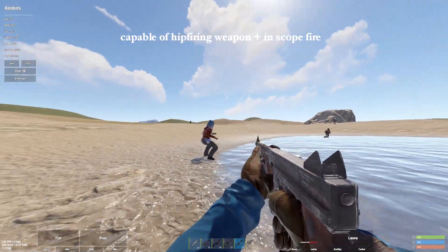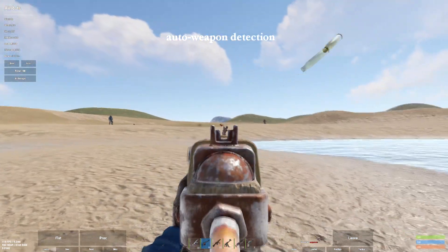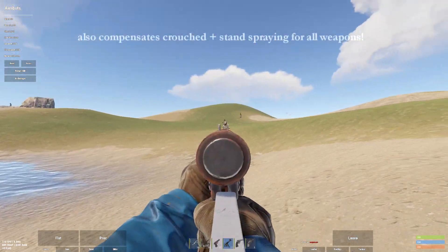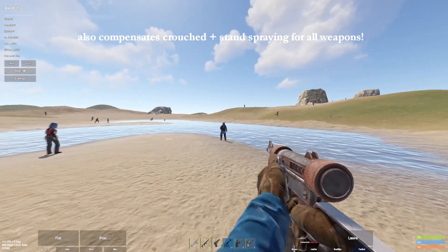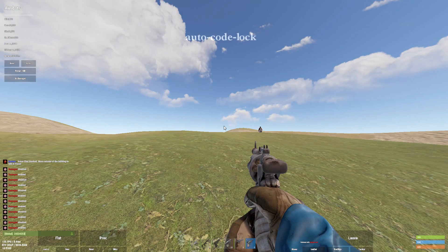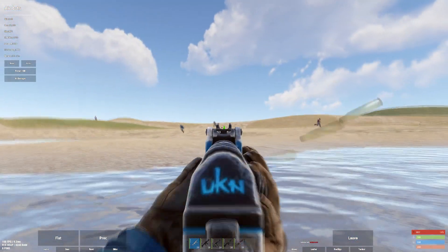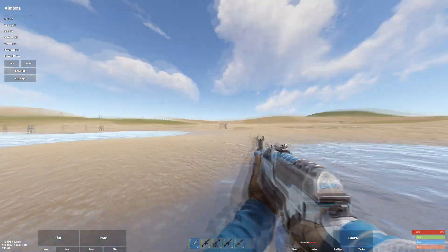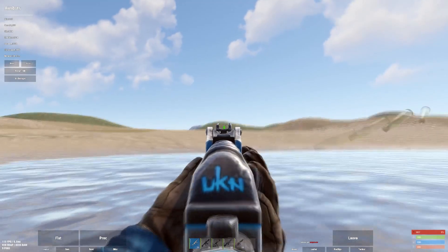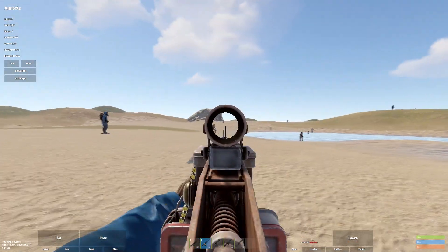Demon also has hip firing and fully working auto weapon detection. It compensates recoil and accounts for droughts and sands. Demon also includes an out-of-code block. It includes more features such as a randomization toggle, customizable recoil amounts, and changing the color of the Demon. Purchase the latest version of Demon in the description below.